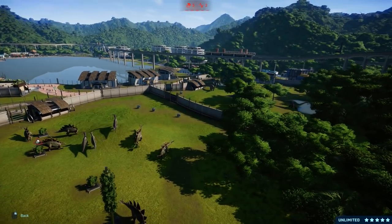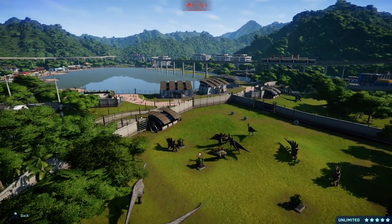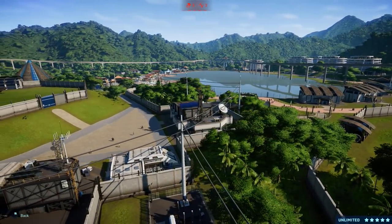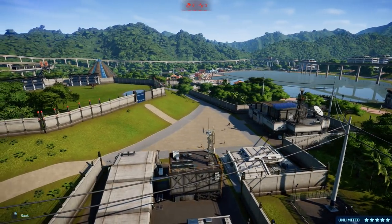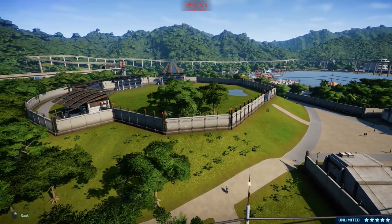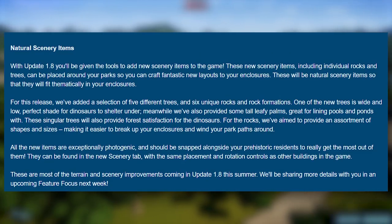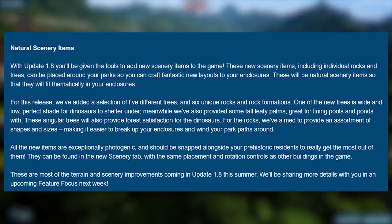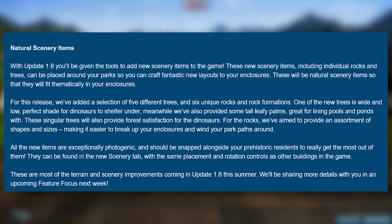'They can be found in the scenery tab with the same placement and rotation controls as other buildings in the game.' Fantastic. Now, whether or not we can place them inside each other — that's something I'd really like to be able to turn on, so we can scale them up and scale them down. These are most of the terrain and scenery improvements coming for update 1.8 this summer. 'We'll be sharing more details with you in an upcoming feature focus next week.' So we have to wait a week until we get something else.